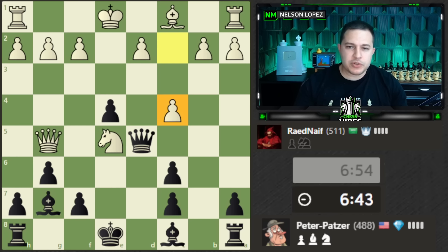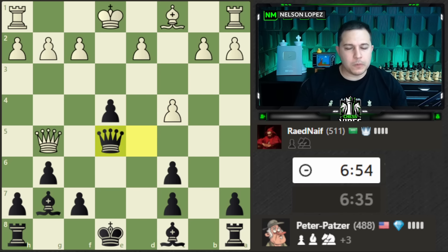Interesting move — they try to counter-attack my queen. I save my queen and capture the knight with my queen, so we get the piece and are in a winning position. Let's complete the trade.